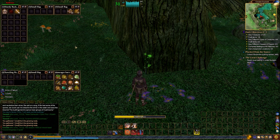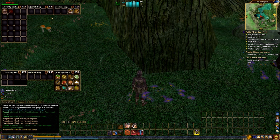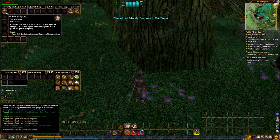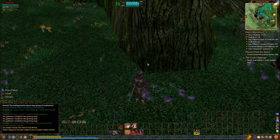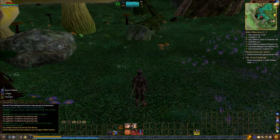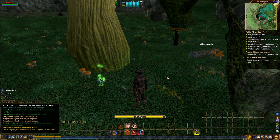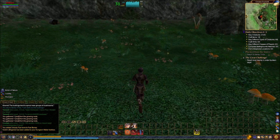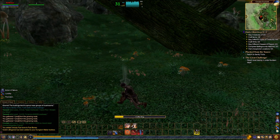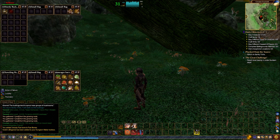It would be nice if you could add these collectibles to collections directly from the loot window — which you can't. This thing right here is actually an object for the dungeon creator, so I'm going to use it. You'll end up with more of those than you can really use unfortunately. They're basically like mobs or things you can place in the dungeon creator, which is an interesting game feature. You only have access to it if you have the Age of Discovery expansion, which I do.